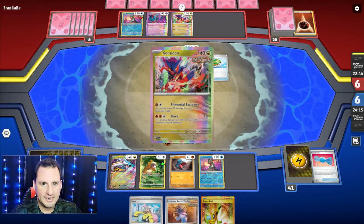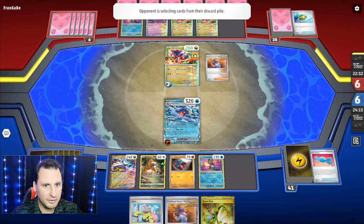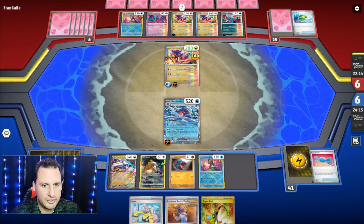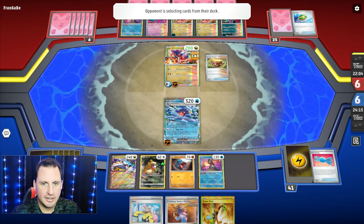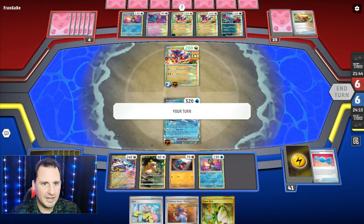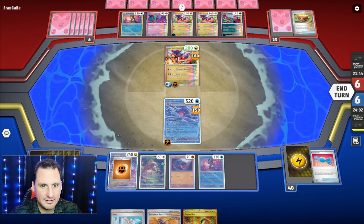Their first attack does 30 damage for each Ancient in play — they have four, that's 120, so it's gonna be a three-shot if they can't get another energy. That's 150 then, so actually not that bad. Garchomp at 320 HP would be awesome if we played Cheryl — I know it rotated, just saying. Earthen Vessel, you gotta get rid of that guy. Vitality, Iono, and Primordial Breakdown for 150. They can only hit for 150 max.